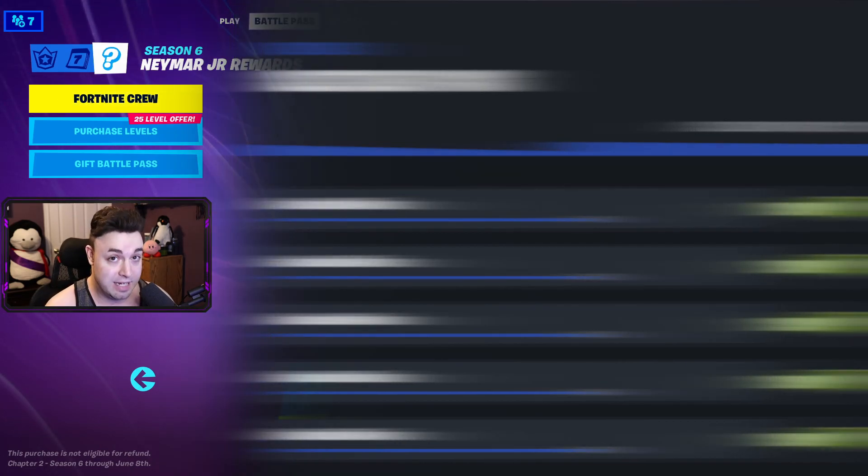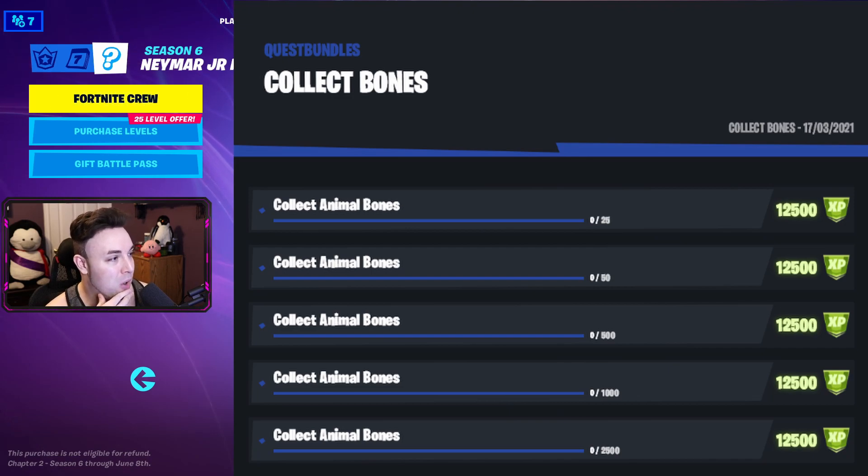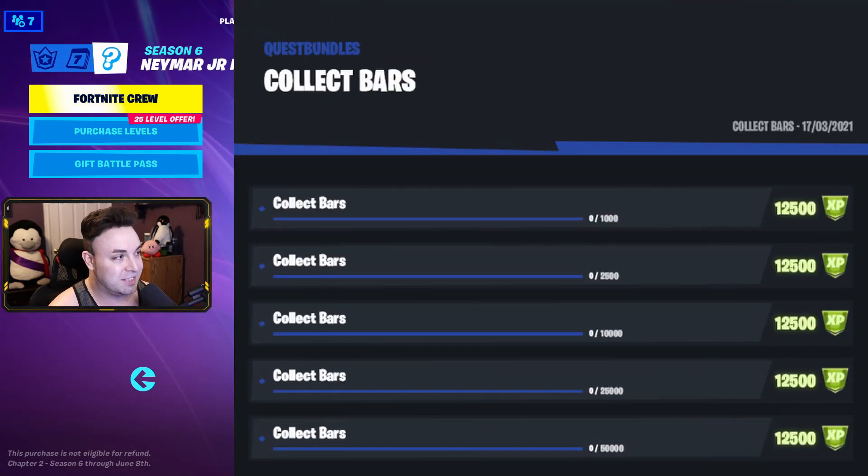Next up is collect bones. Collect animal bones starts at 25, then 50, 500, 1,000, and then 2,500 to finish it. Next on the list is collect bars, starting at 1,000, then 2,500, 10,000, 25,000, and then we end off with 50,000 bars.